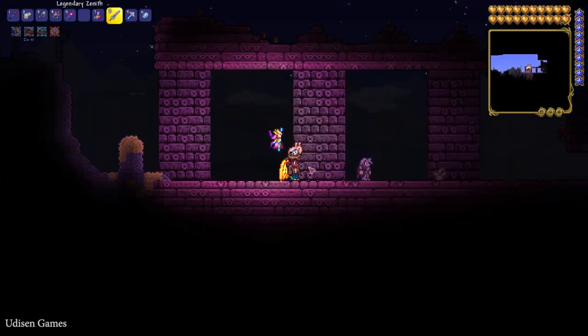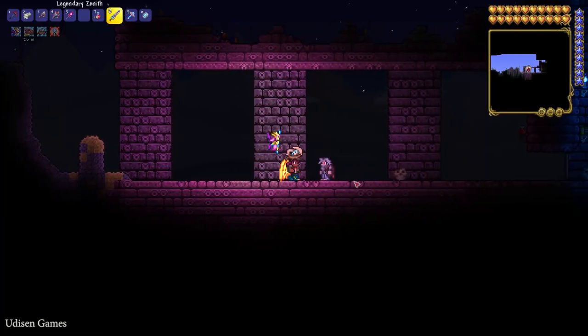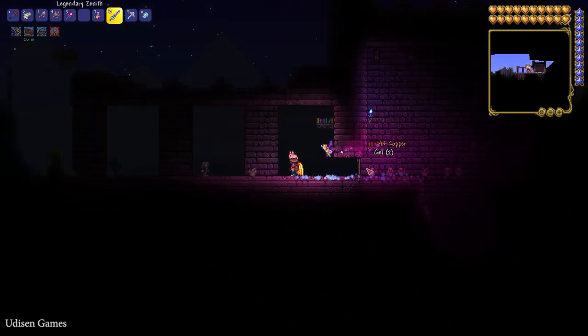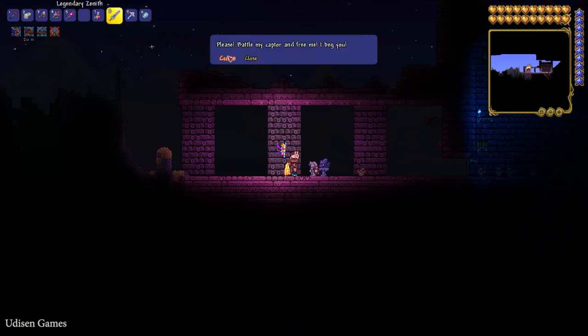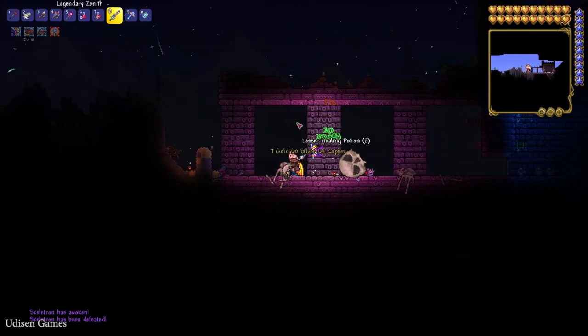After that, find the dungeon structure in your map. Usually the structure looks like so — I will show you. I hope you understand how it looks. Find the old man here at night time, press right mouse button, press courtesy, kill the boss — the Skeletron boss.